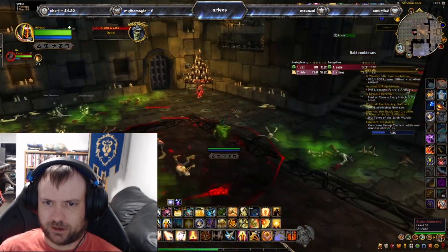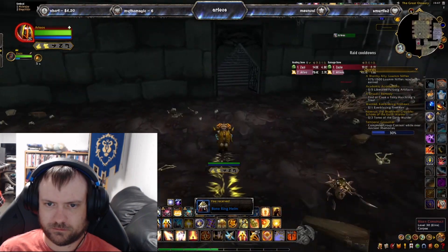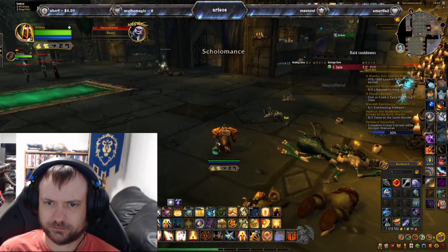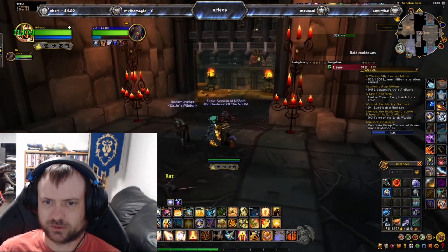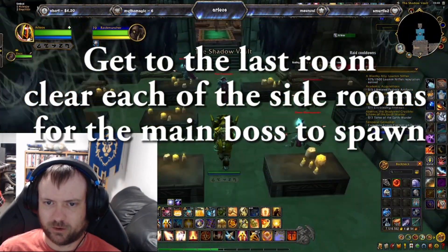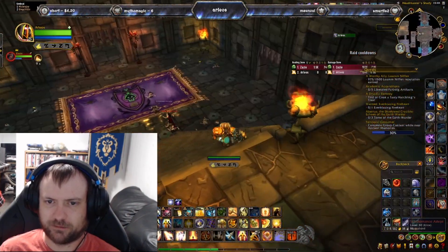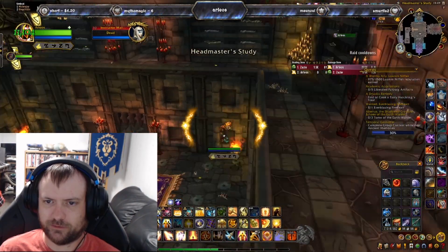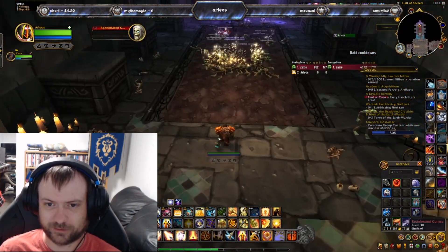You need 20 Scourge Stones to unlock the vendor in Naxxramas. We jump down to skip two bosses, since we only need the last boss for it to really matter. Note that the boss locations on the map don't match — the map shows the new Scholomance bosses, whereas this is the old one. In the last room, you have to clear each of the three areas, upper and lower, for the boss to spawn. Once you're able to loot Scourge Stones, you'll get them dropping here, so you may need to run the instance once or twice. I was confused because I had the buff and the Argent Dawn Commission on but wasn't getting them — you need to unlock the quest first before it lets you loot them. Now you guys know.